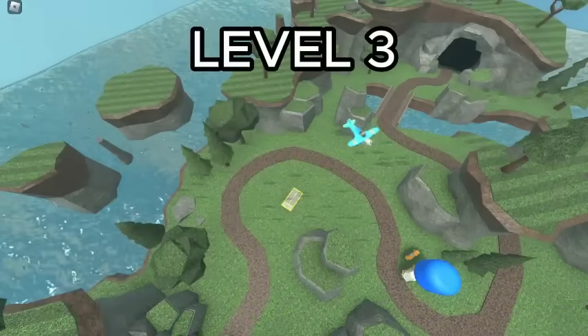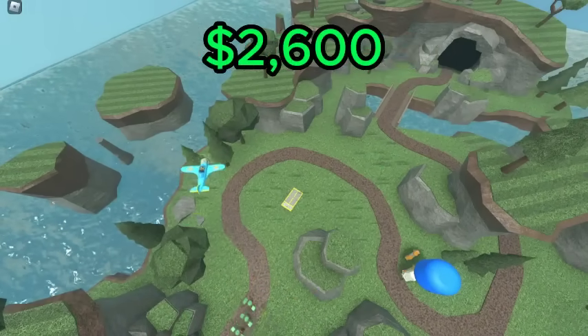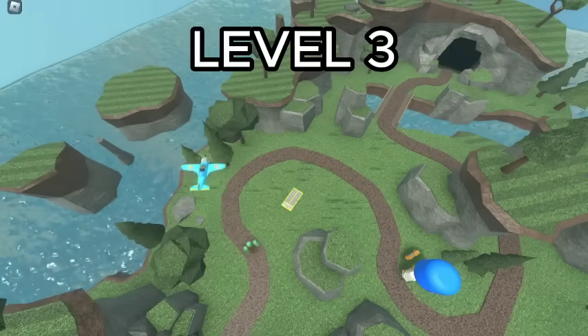For the Ace Pilot, the best value is level 3, which has a DPS of 41.54 for a total of 2,600 cash, giving it a DPS cost ratio of 15.98 DPS per 1K spent. This level is especially good as it is the first level to get hidden detection.